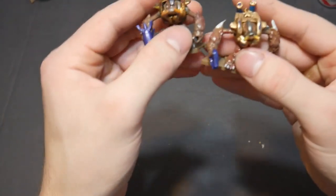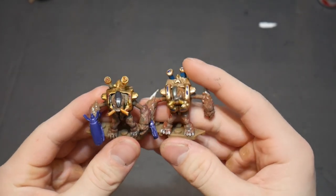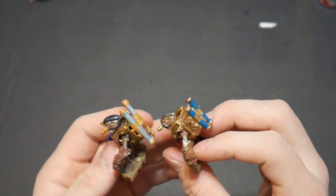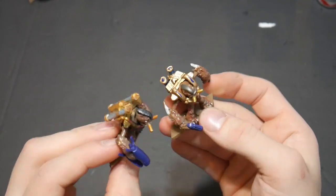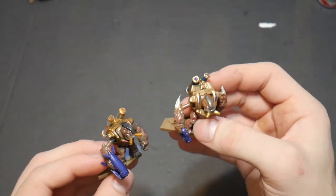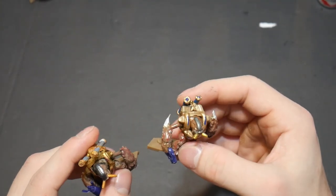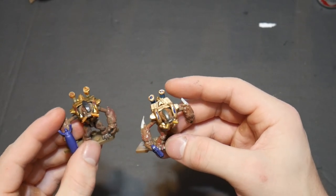Hey guys, so just real quick — I wanted to show you some of the detailed differences between the two grunts and hold them side by side up to camera. As you can tell, the front face pieces look way better, the bacta tanks look way better, the skin design looks way better, and the front of the chest has more detailing. Everything about this newer, upgraded Heretic grunt looks better. It's honestly crazy how much better you can become at sculpting, designing, and painting in just a few months.